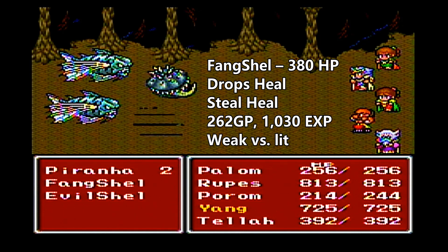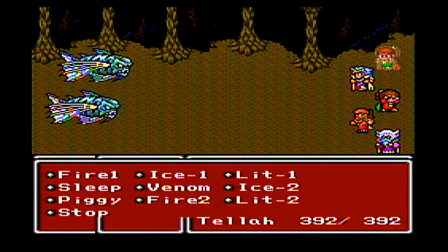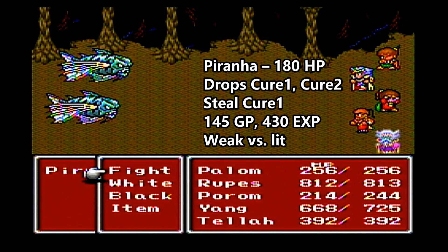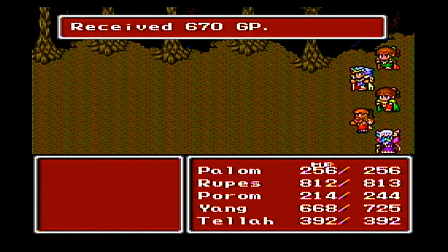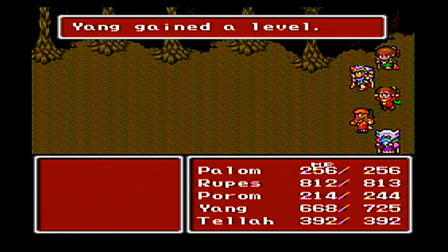There's the old Evil Shell at the bottom. The new enemy is the Fang Shell — the blue one on top. And we've got two Piranhas; those are stronger than the Pipes we saw back in the underground waterway. They are weak to Lit, so Palom is going to be really good with his Lit 2. Tella can use his Lit 2 as well, or even Lit 3, but Lit 3 is kind of overkill at this point. If you're going to use Tella for Black Magic as well, Tella's going to have a lot of MP.